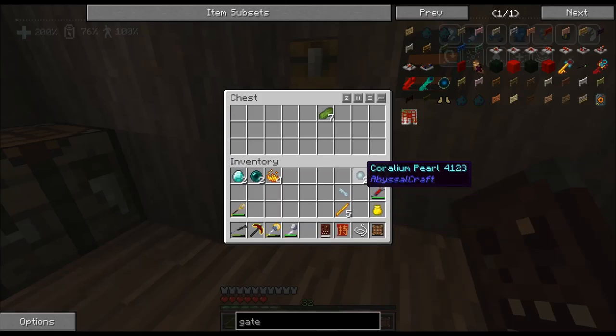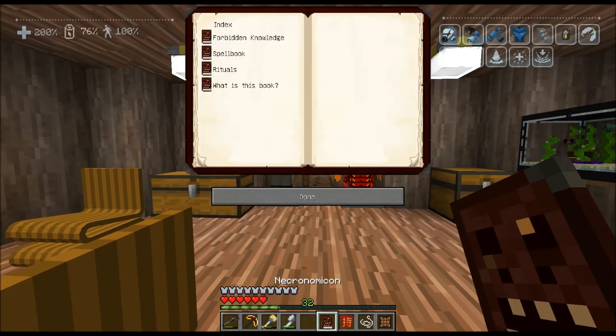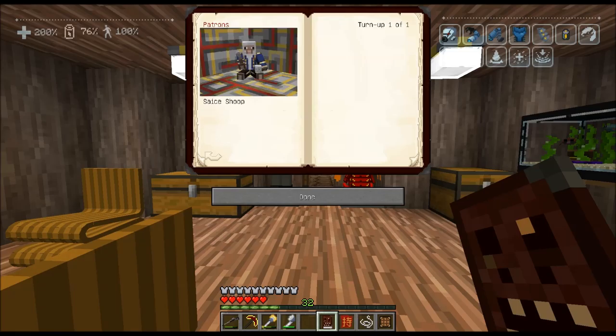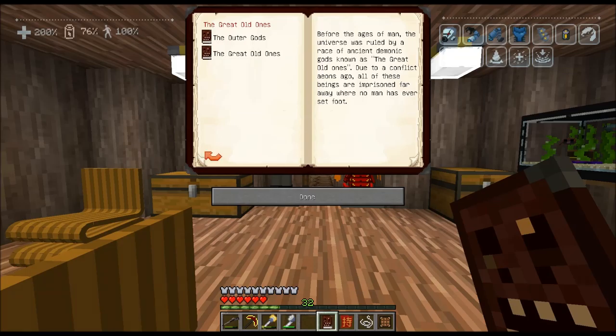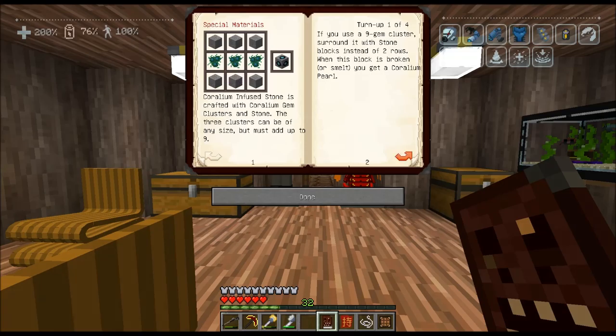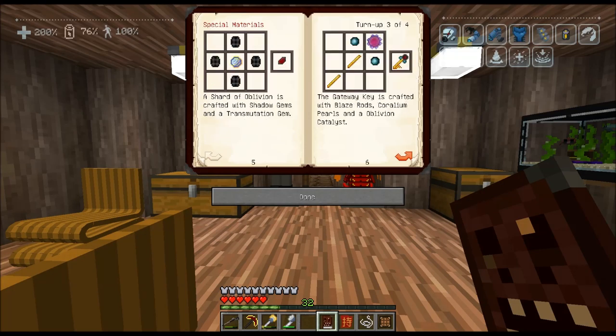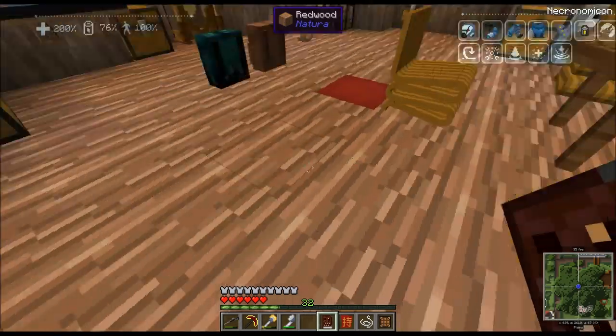I'm going to need two diamonds, two Ender Pearls, and four Blaze Rods. Let me dump all this junk — I don't need the grass, wood, dirt, flowers, all these foods. So we've got the diamonds, the Ender Pearls, and the Blaze Powder. What's the PE stuff? It says I have zero of 5,000 PE. Let me check the Necronomicon under Forbidden Knowledge.